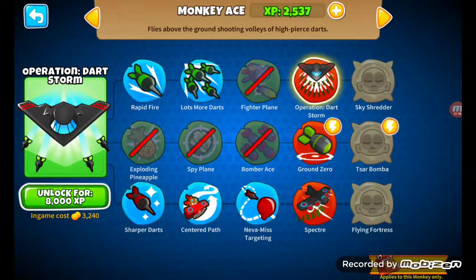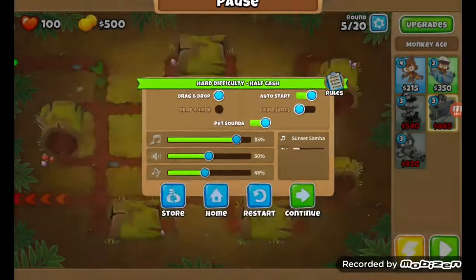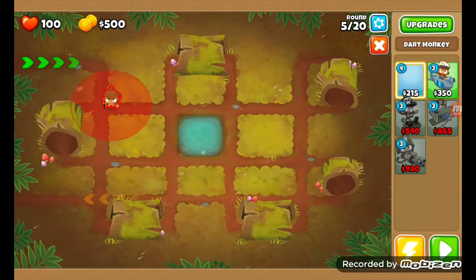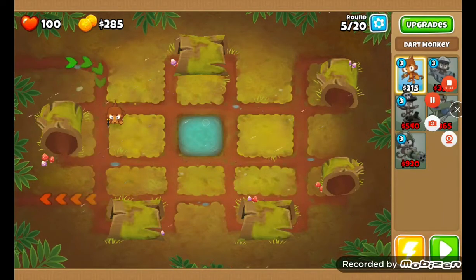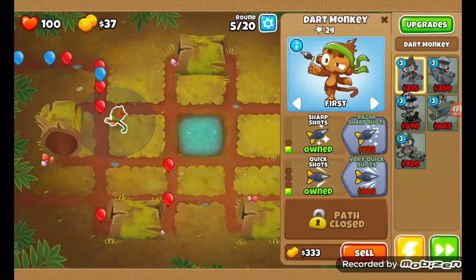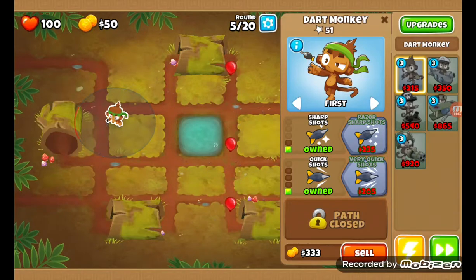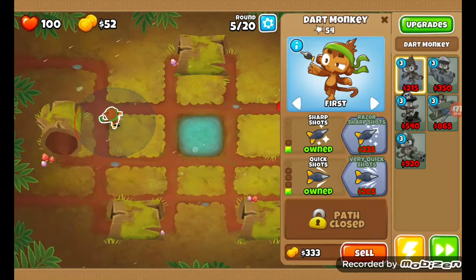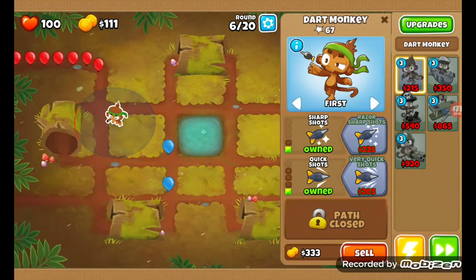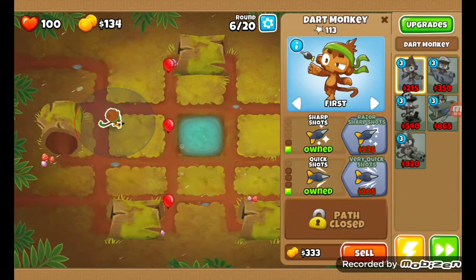I think I have to use a monkey sub setup. And for the levels that have water in them — I think all of them have at least one thing of water in them, which is good. So I'm just going to be placing down a monkey sub. Actually I don't even have to worry about lead in this level, so I guess we can just start off with a dart monkey.